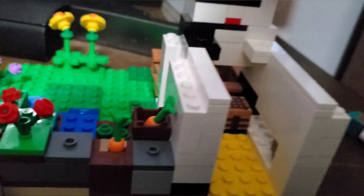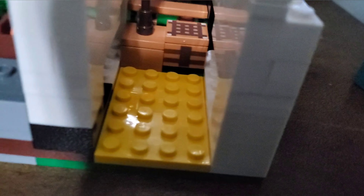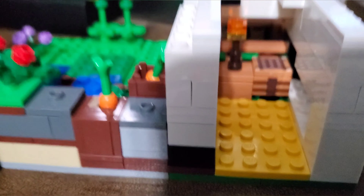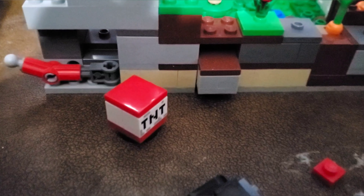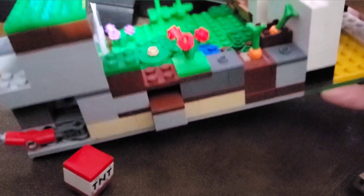This back piece does lift off and you can see inside. You've got what I think is supposed to be a hay platform, a little torch in there, and a crafting table. This character is not afraid of the dark because it doesn't look like they have anywhere to sleep.